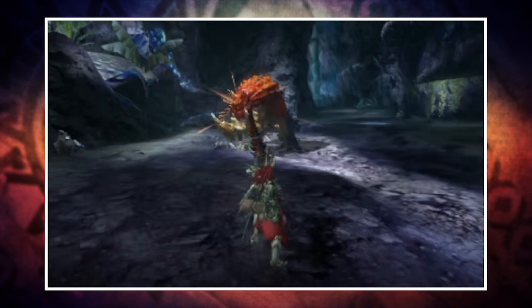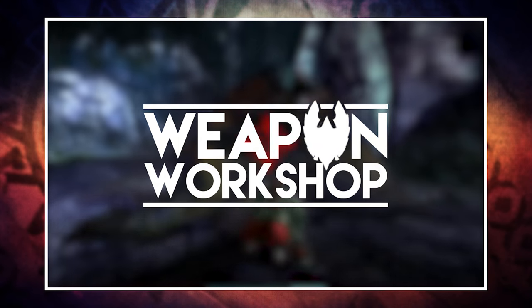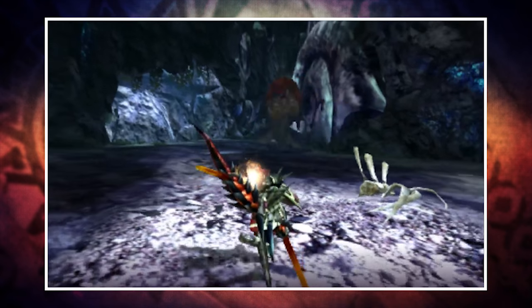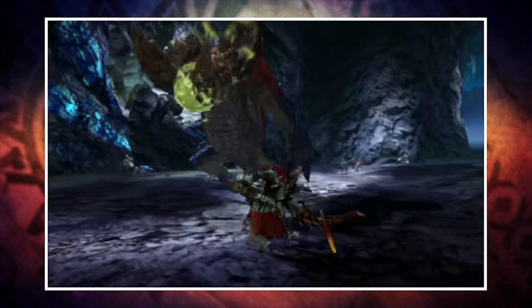Yo, what's going on guys, Arax here and welcome back to another Monster Hunter Cross, or Monster Hunter Generations, video and another episode of the Weapon Workshop. Last week we wrapped up the melee weapons with the Gunlance — if you missed that or any of the other melee weapons, you can find a link to the playlist in the description. In today's video we're kicking things off with the bow, which is probably the most melee-friendly of the ranged weapons.